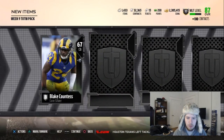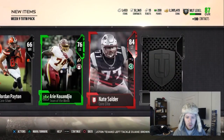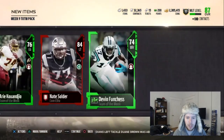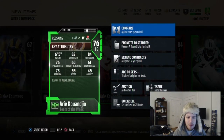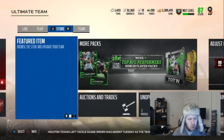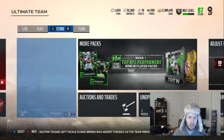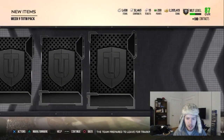The upgrade sets have been so clutch for us. I just hope that can save us again as we get a Nate Solder. Hoping that's Team of the Week. Devin Funches. And we got a left guard from the Washington Redskins. Last two stragglers and then we'll go into the upgrade sets. Hopefully we can get some fire out of those — if not, this has been a dud.